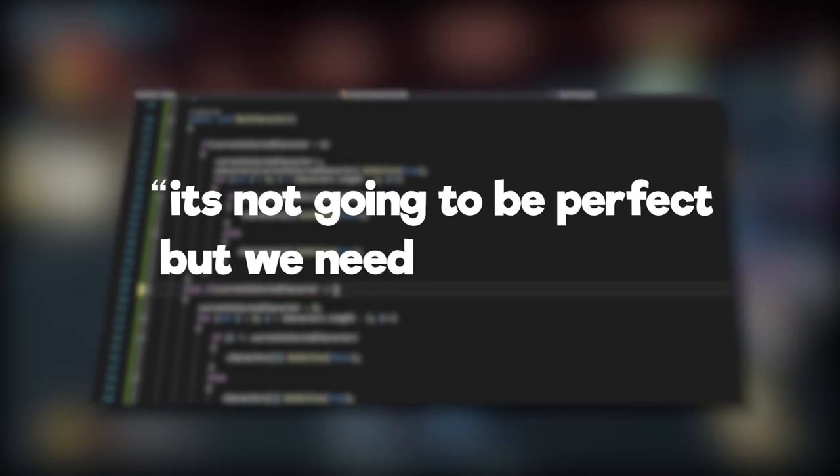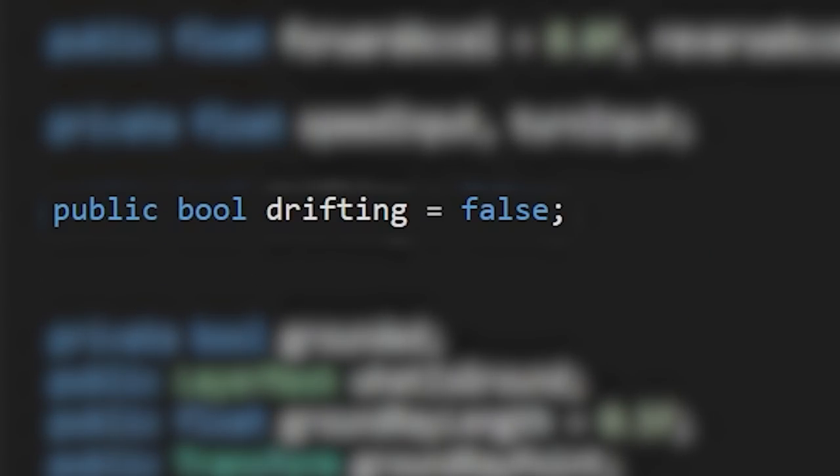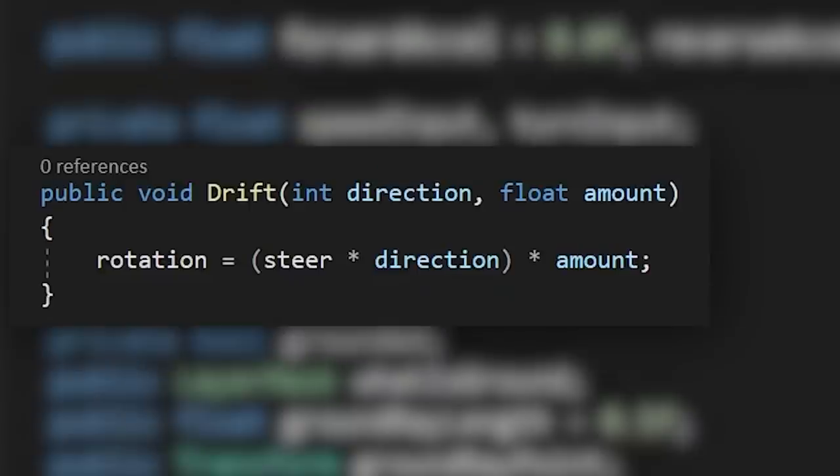The final step of making it like Mario Kart is drifting. With the 24-hour limit, I just wanted to get the basic mechanic implemented — it's not going to be perfect, but we need something. We make a boolean for drifting; if this is true, we call this function, which will basically steer the player in the direction that you face.